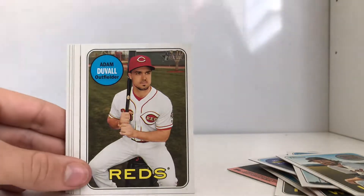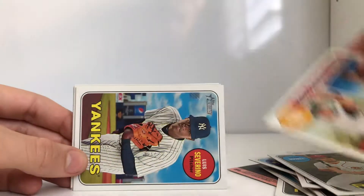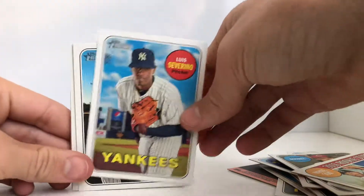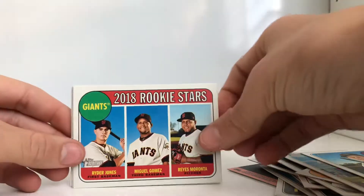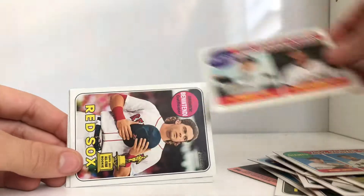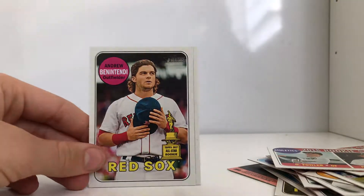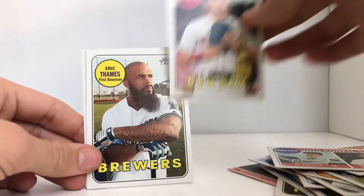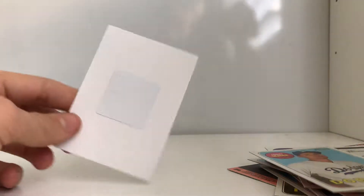These cards are really thick compared to like the other Topps cards. More rookie stars, more rookie stars — all-star rookie, I'm not sure. Corey Seager and a short-print card. These are some cool cards.